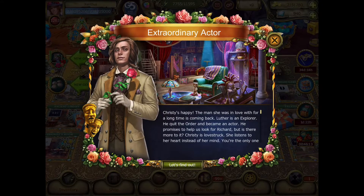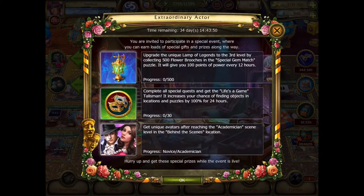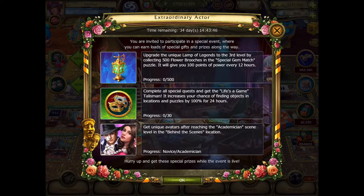Okay, so 'Extraordinary Actor' — that's what we have. Let's find out who this is. Extraordinary Actor, 34 days remaining, 15 hours basically. You are invited to participate in a special event where you can earn loads of special gifts and prizes along the way. Task number one is to upgrade the unique Lamp of Legends to the third level by collecting 500 flower brooches and the special gem match puzzle.